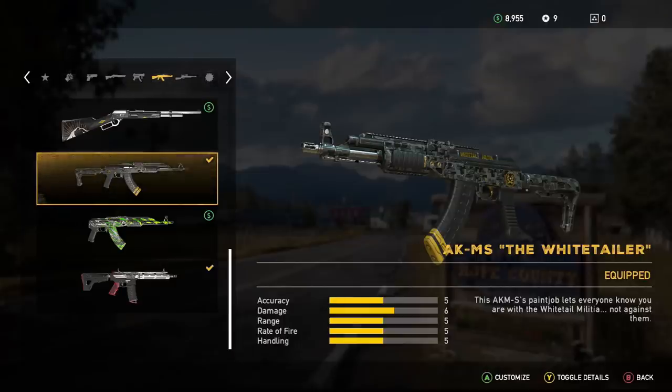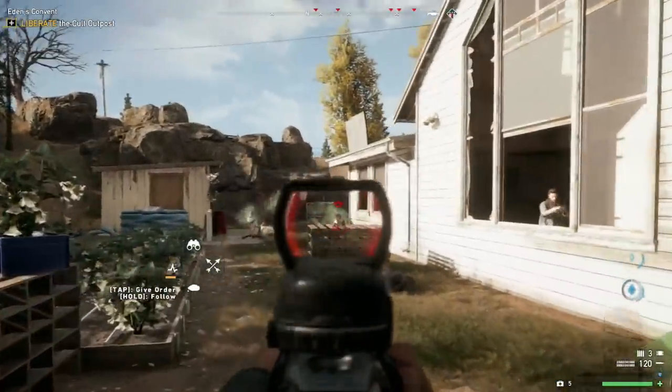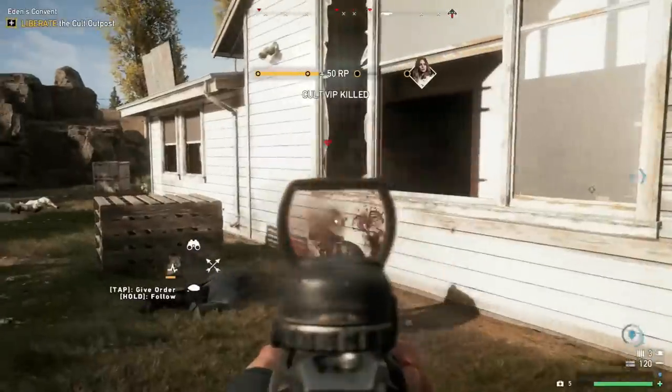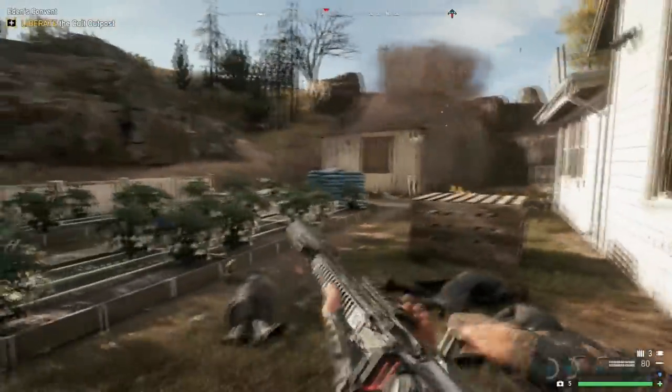First we're gonna dive right in and take a look at the AKMS. This gun is probably the best assault rifle in this game. You could debate it a little bit, but let's be serious — this gun has the best accuracy-damage combo you can get out of any assault rifle.